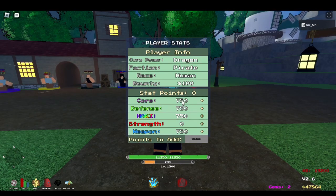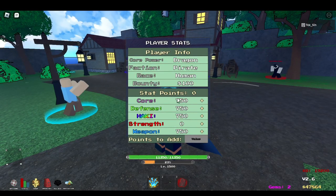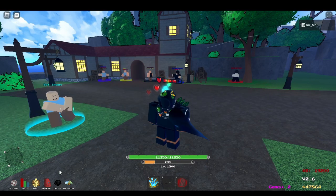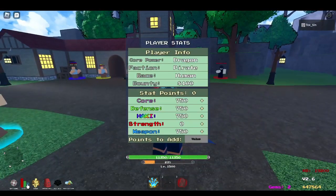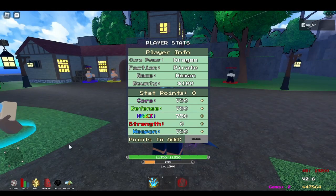The max level for each stat is 750 — that's what I have at the time of recording. You can put points into four areas: core, which is your devil fruit; defense; HP; Haki, which is pretty much your Haki level; strength for your fighting style; and weapon. For Haki, unlike most games where you have to train it, here you just put your stats into Haki and instantly get it, which makes the game really easy but fun.